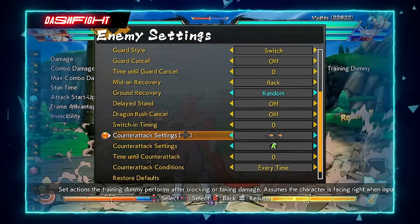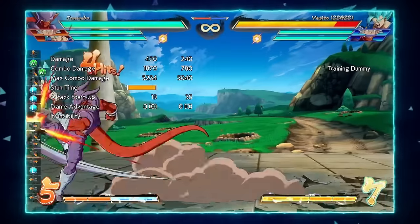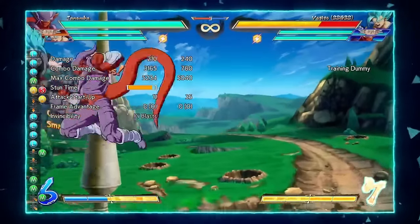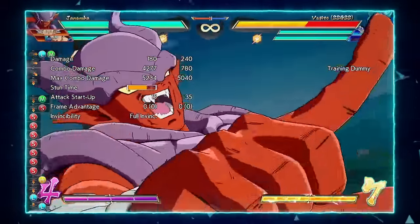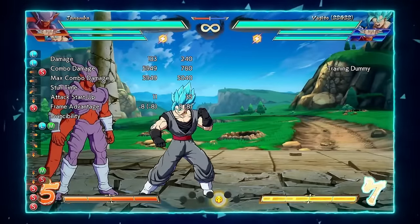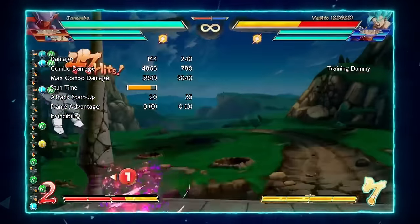His oki is most likely how you'll mix somebody after getting a command grab or a teleport mix. After a normal BNB into level 3, the greatest part about his level 3 is that it becomes a 50/50 — I can go cross-up and take the corner, or I can go same side.